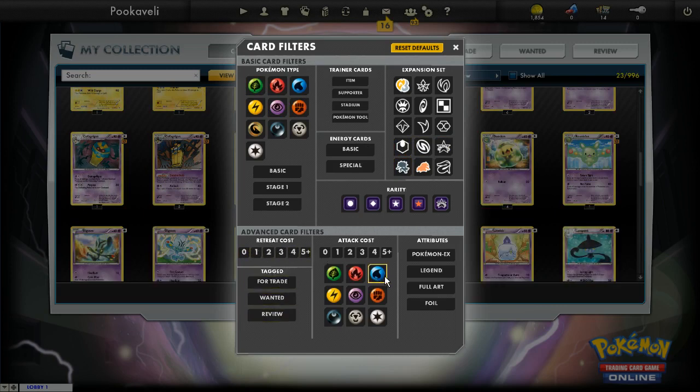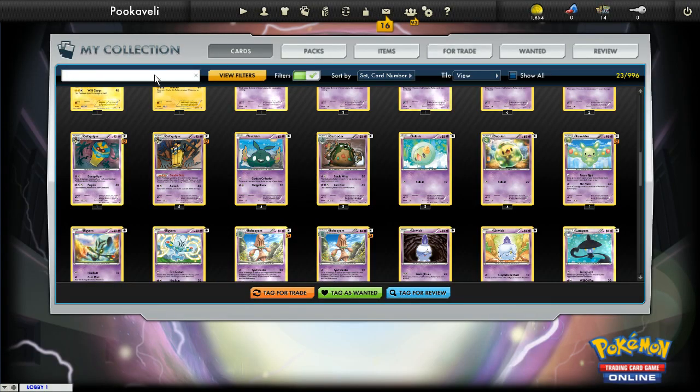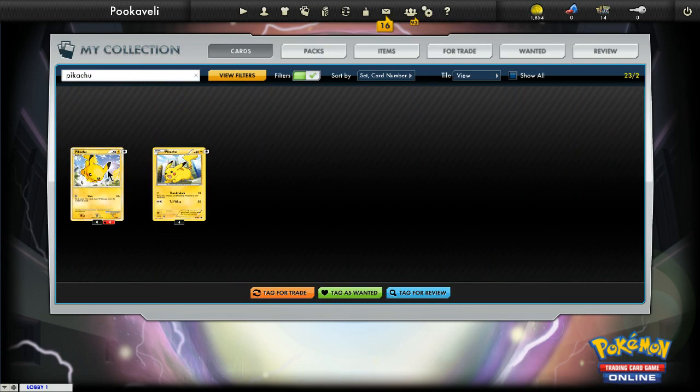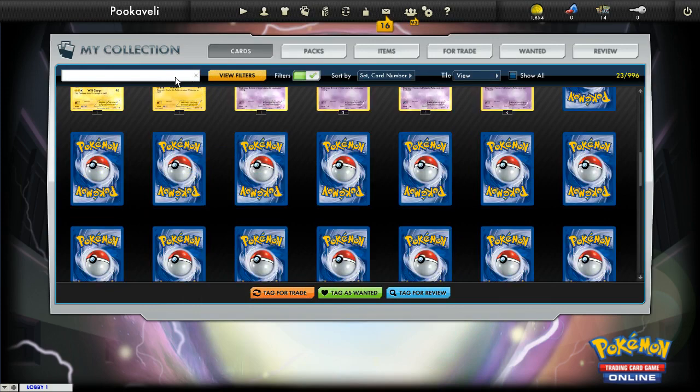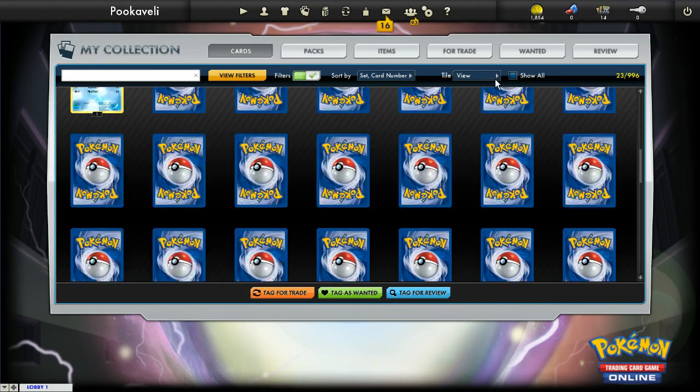If you want to search for a specific Pokémon, just type it in here. Pikachu comes up — no big deal. And then if you want to clear out the search box, just hit the X and it's all back to normal.